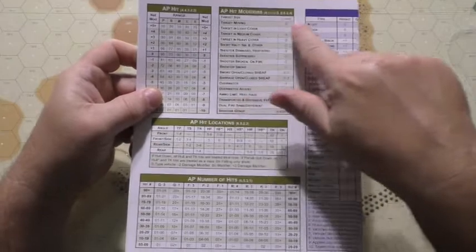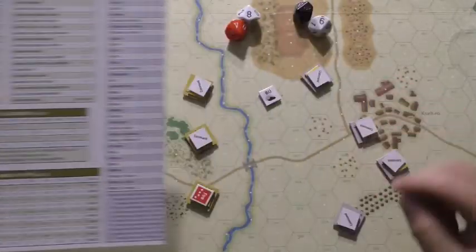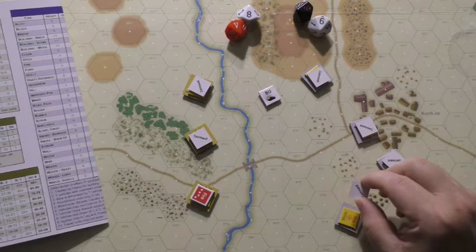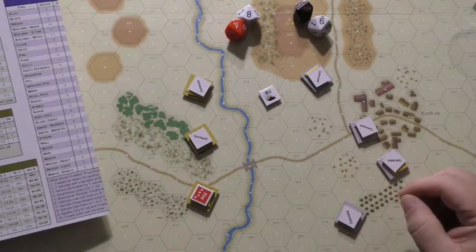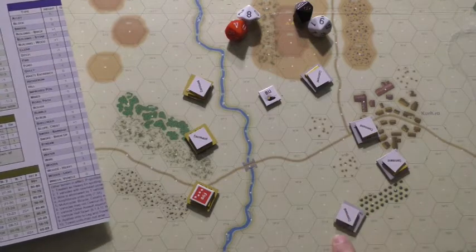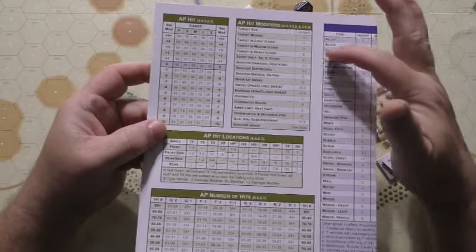We look at the hit modifiers. Target size: from the data card, the target size is zero. Next modifier: is the target moving? The player with the Panzer 4 reveals their command card. If it's a move or short-fire command, it applies a modifier. In this case it is not a move or shoot-and-move command, so no modifier. Target moving is nothing. Now we check if the target is in cover - it is in the woods, which is light cover.